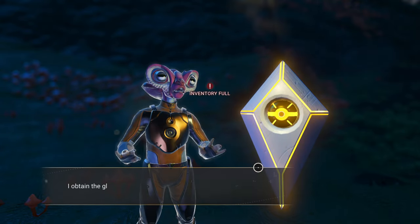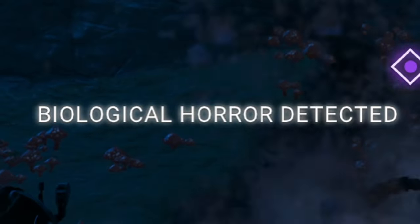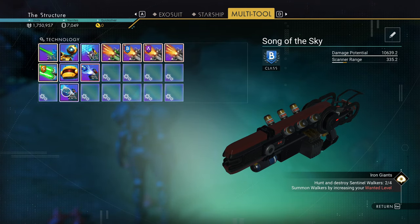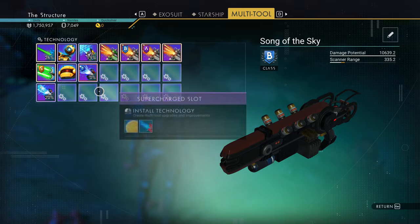Found a grave. All right, I'll extract the glyph. There we go — we got an optical drill. That's pretty good because I do need more resources, so I will take it.